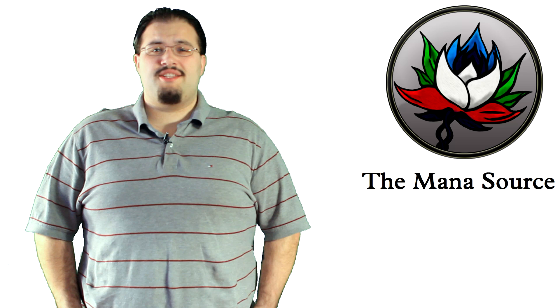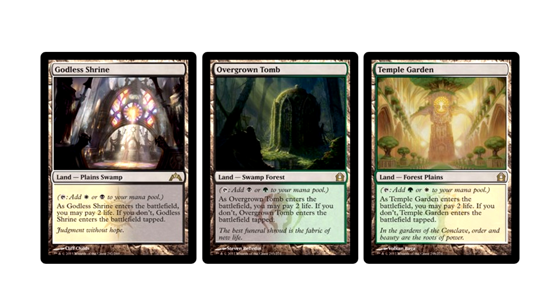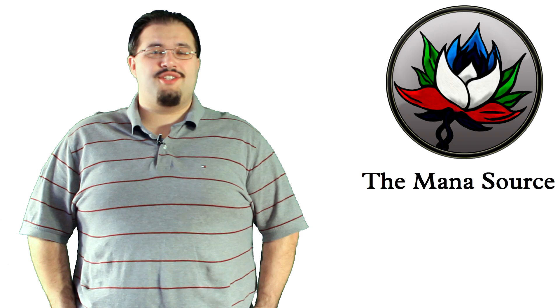Speaking of expensive, let's begin with lands. This white-black-green deck runs a playset of both Misty Rainforest and Verdant Catacombs. It also runs one Godless Shrine, two Overgrown Tomb, and one Temple Garden as its Shocklands. Because there aren't enough ways to make your colors, three Razorverge Thicket and Woodland Cemetery are also added to the mix. The rest of the 23-land mana base is made up of three Forests, one Swamp, and three Gavony Township. The Township is a great way to beat down just in case your combo doesn't go off the way you planned.